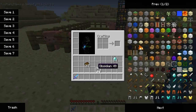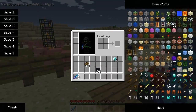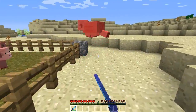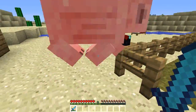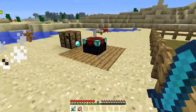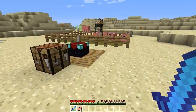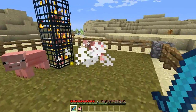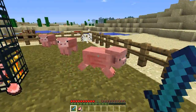I purchased knockback one for one experience level. So every time I hit something, it's going to be knocked back a bit. See how it kind of just goes flying — knockback one seems a little overpowered there, a little OP. Anyway, that's a good example of enchantments. They actually do work in Minecraft now and they seem to be working really well.